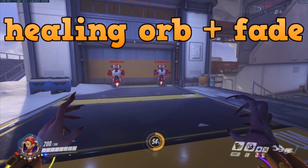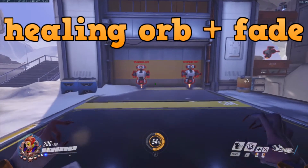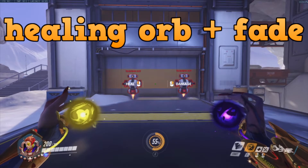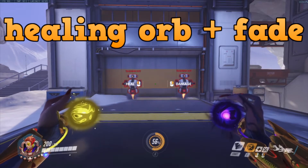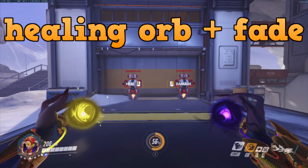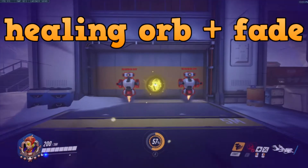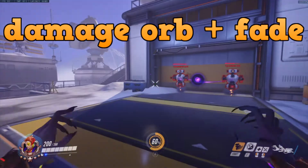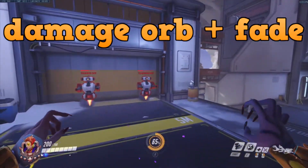Something you can do with orbs especially is: you can throw an orb and then immediately, as soon as you hit your button, push Fade as fast as you can. Works the same with the damage orb — just quickly after the throw.